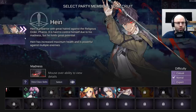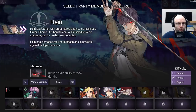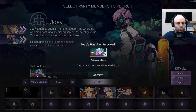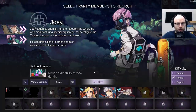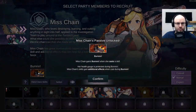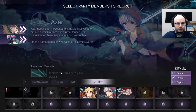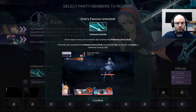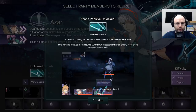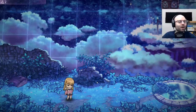We're gonna take the only two units I've used so far. Hine, who is a kind of like an aggressive unit, is powerful against multiple enemies. And we're gonna take Joey from Friends, who has potion analysis - so we can analyze a potion without actually having to use it. Now, I haven't used any other characters here. Miss Chain gains burn when she casts a skill; her health gauge is protected during burn. Okay, that seems very good.